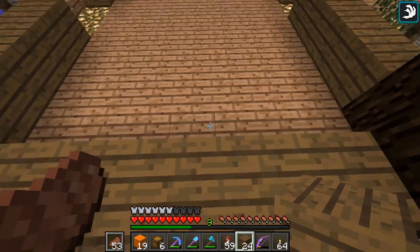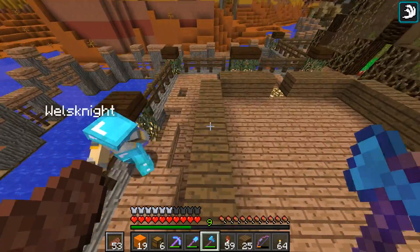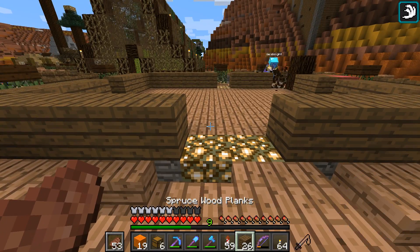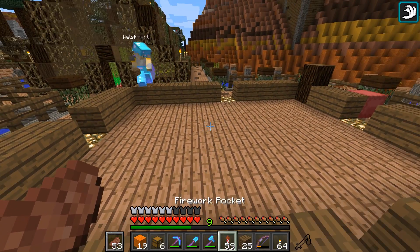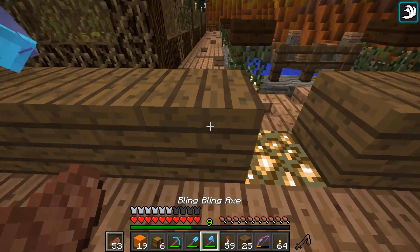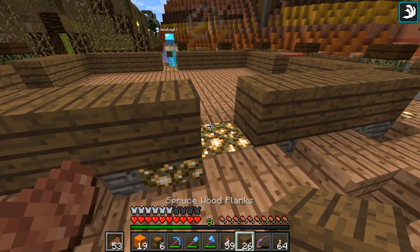There we go. This should be one, two, three, four there. One, two, three — wait a minute. There's our center. It's a two-block center. So that should be all symmetrical and good? I think so. The only thing is this glowstone is a double center, but that's okay — we can cover up one of them.